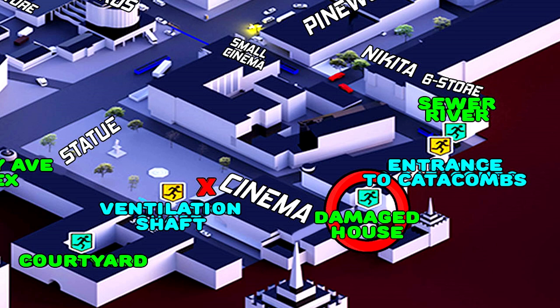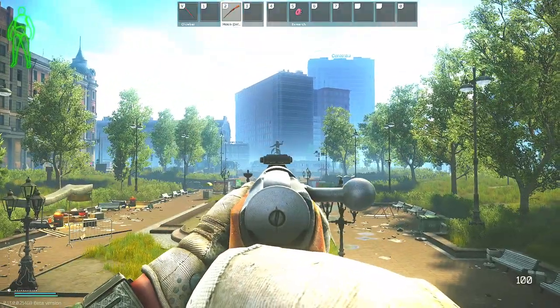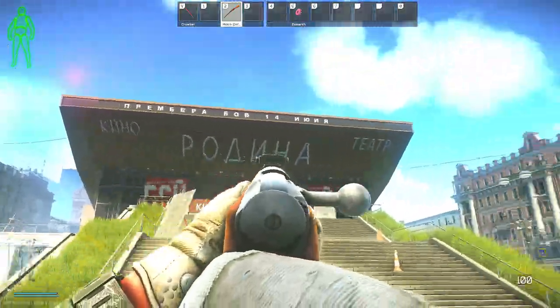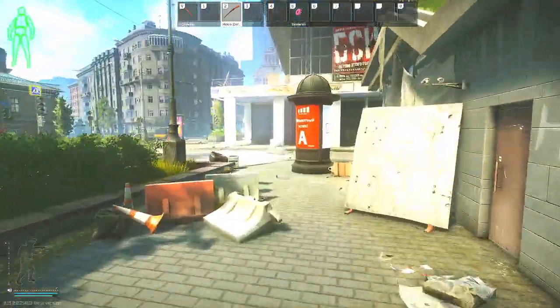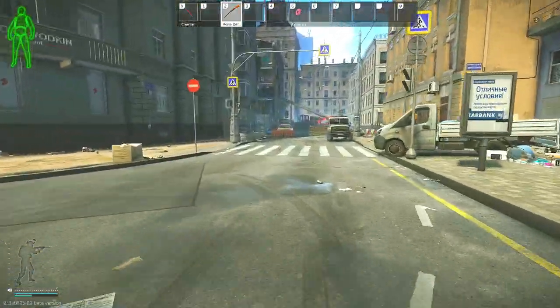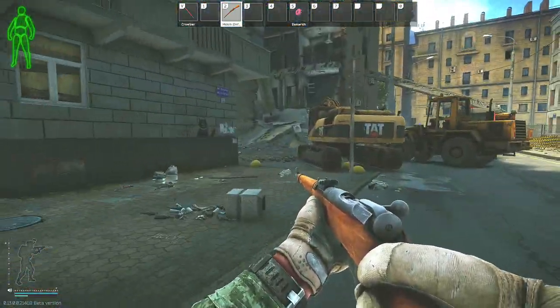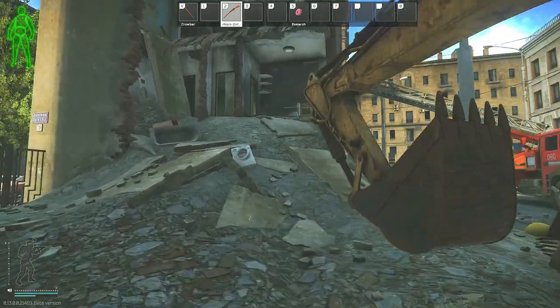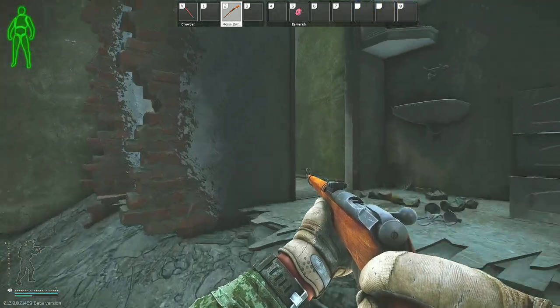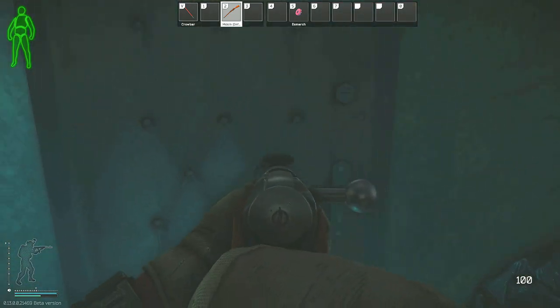Now we're going to the Damaged House extraction. My PMC will again be starting in front of the cinema. We go on the left-hand side of the cinema, but this time instead of taking the left road, we go straight all the way down to the end of the road. You'll come up to an excavator — go on the left side of it — then up the little hill into this basically broken house. Go inside the door, take a right, and you'll see a door on the far left side. That is where the extract is.